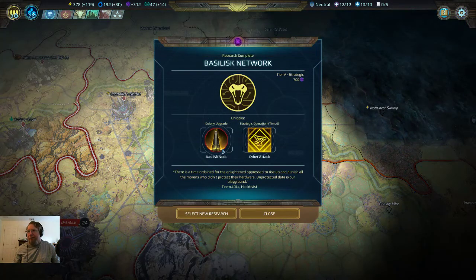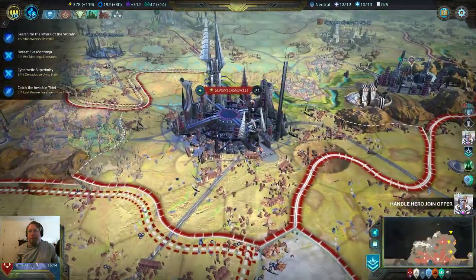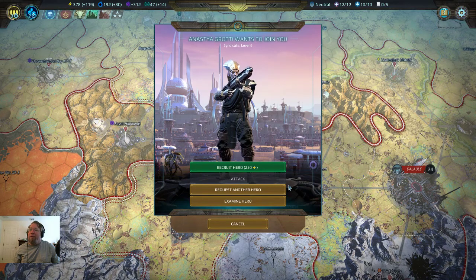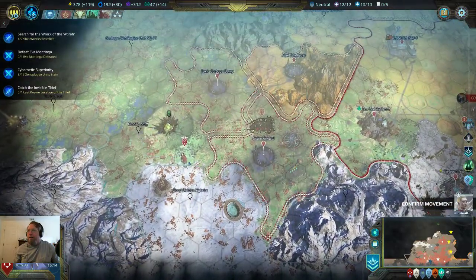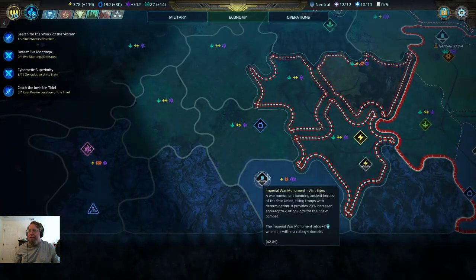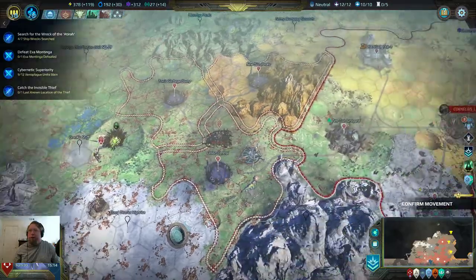The Basilisk Network: there's a time ordained for the enlightened depressed to rise up. Adaptive exploitation — decline that. That is Syndicate but we're Assembly, so we're going to request another hero. We're going there — hold a forward base. Closed channel — we got a turn or two.